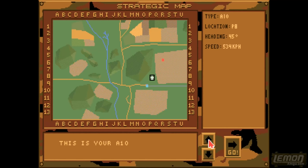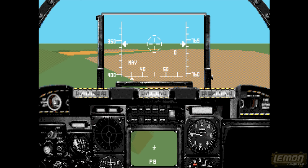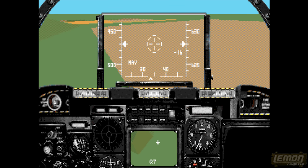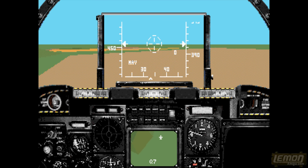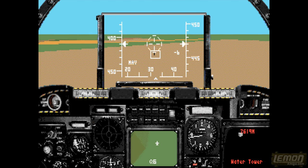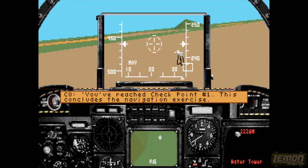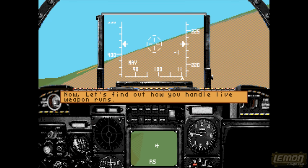We're also given some instructions to follow the destination which appears on the hood. In this case, our first destination is a water tower, and all we have to do is to circle around it, and that will be checked off our requirements list. This stage is pretty easy.